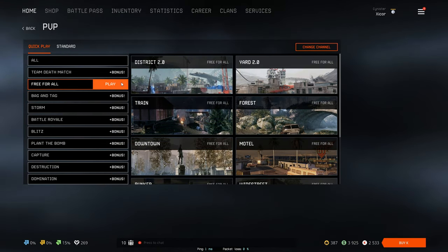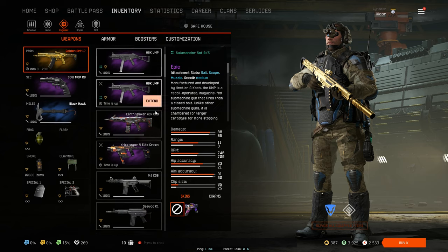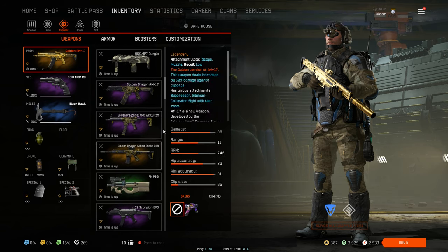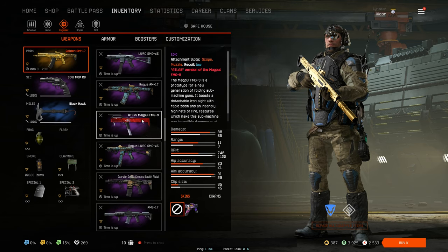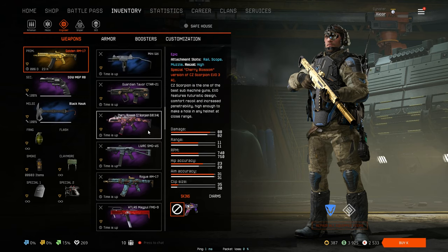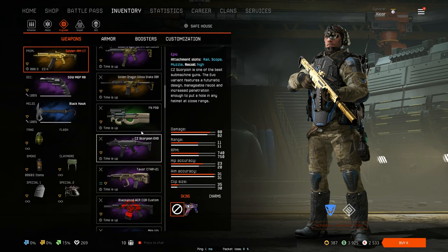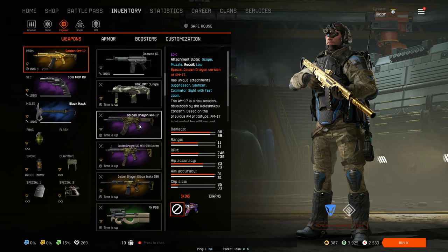The only thing the AM17 has going for it over the AM B17 is that you have options when it comes to the muzzle — you're not forced to use a silencer. Let's take a quick look at the stats. Comparing to the normal one first: the gold AM17 has 10 more RPM and two more bullets, so really the RPM is the only thing that matters.